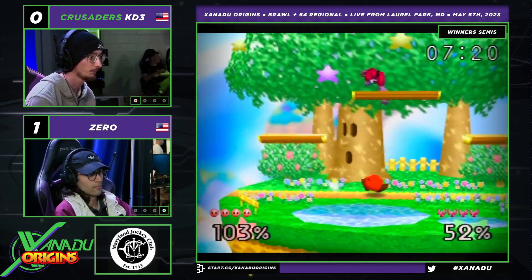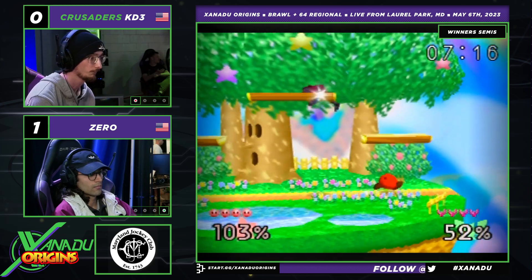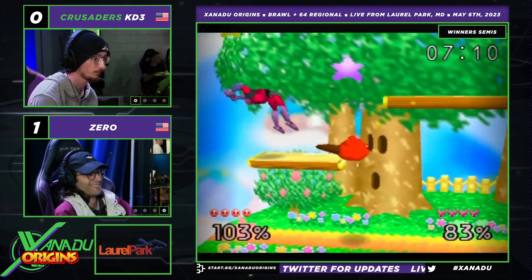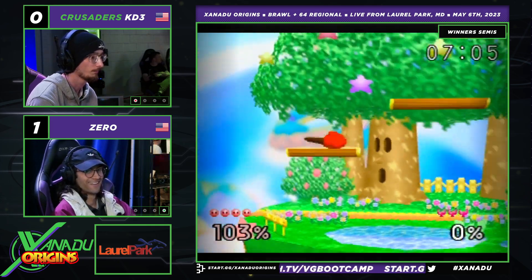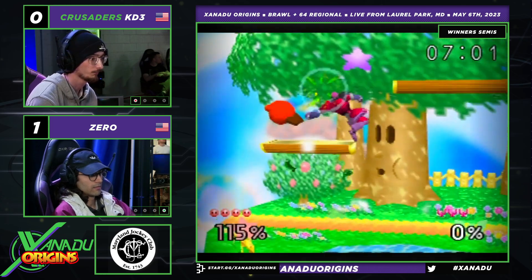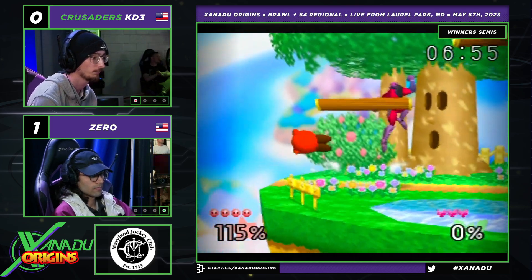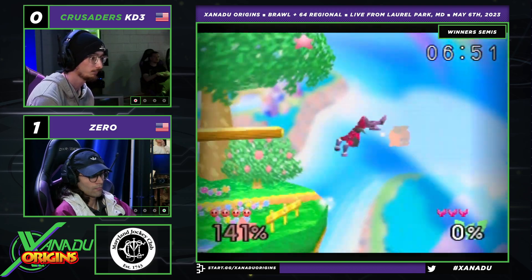That was a great recovery there from KD3. Zero does these strange things but somehow they work — just jumping up in the air and doing nothing, short hops, tries the Falcon kick. I guess he's trying to bait him by doing that. For me, I just like to stay on the ground. KD3's Kirby here is looking kind of aggressive — he's not just standing in place using up-tilt.